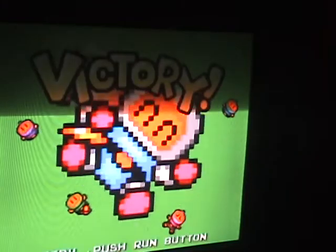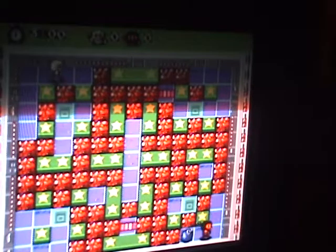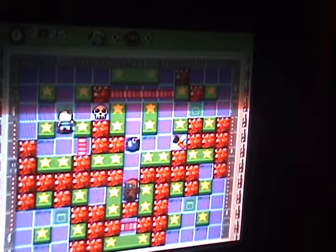The single bomb item lets you place one more bomb on screen at a time. If you have multiple bombs you can place, you can shoot them forward without having to be standing on that spot. The kick item allows you to kick bombs and move them, except over no-bomb tiles. Kick is probably the best item in the game — really good, especially in case you've trapped yourself.